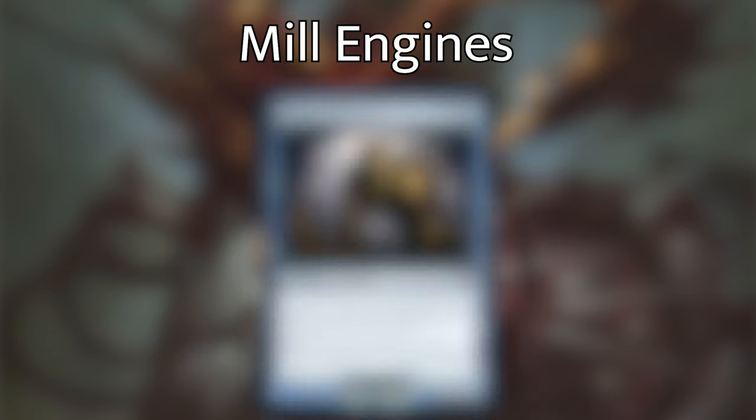Finally, we have Undead Alchemist — a zombie costing three and a blue. If a zombie you control deals combat damage to a player, instead that player mills that many cards. And whenever a creature card is put into an opponent's graveyard from their library, exile that card and put a 2/2 black zombie creature token onto the battlefield. So not only are we milling our opponents out, but we can create a ton of creature tokens. He doesn't care if he's the zombie dealing damage — he just cares about creature cards hitting an opponent's graveyard from their library, so all our other mill effects will generate tokens too.